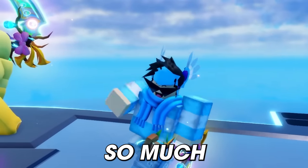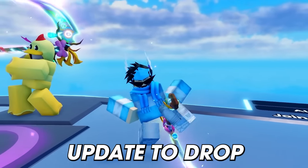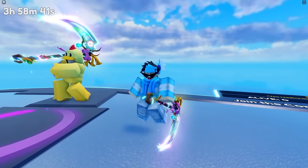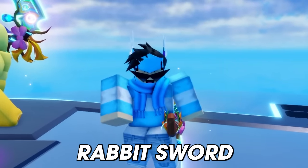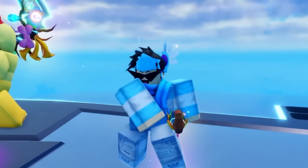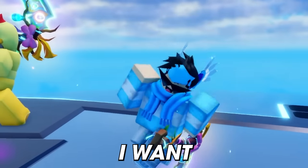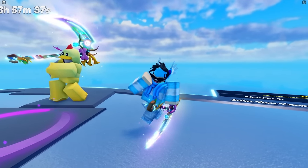Thank you so much for watching this update preview. I hope you guys are excited because I personally can't wait for this update to drop. There are so many ways to enjoy Easter inside of Blade Ball. The ability is going to be super fun especially for competitive, and the brand new rabbit sword sitting on your shoulder — just like the cozy frog — is literally the first obtainable shoulder sword. I really hope you guys enjoy it. Once again, thank you so much for watching — peace.